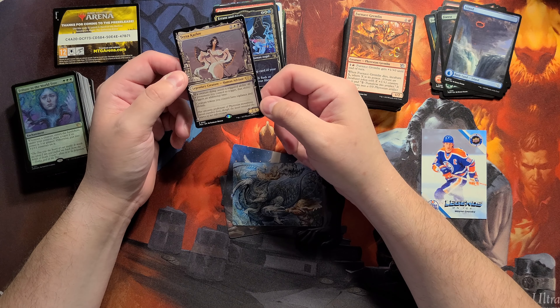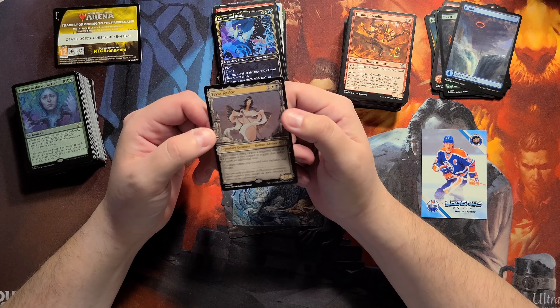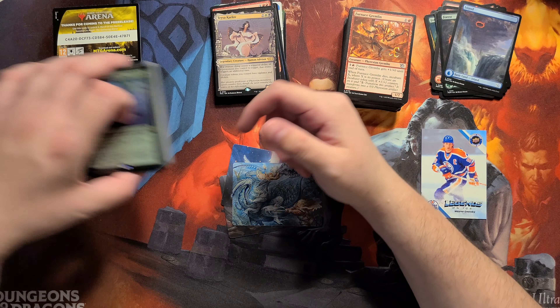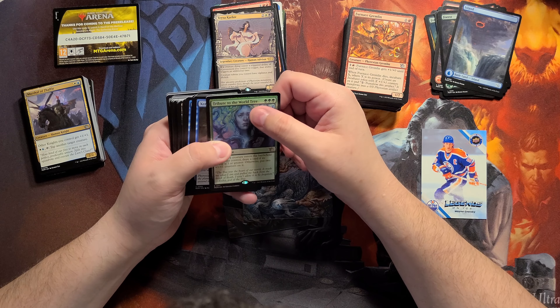Got a Tessa Karlov — beautiful, beautiful card. Tribute to the Worldtree in foil — oh, let's get some scratches.